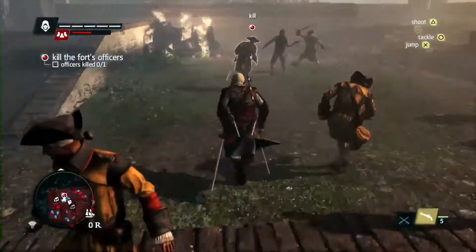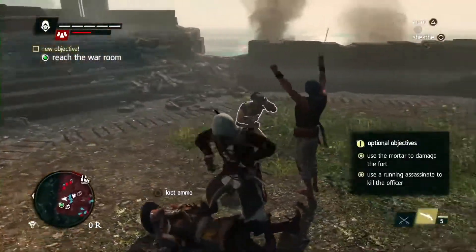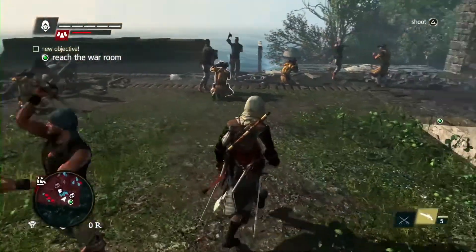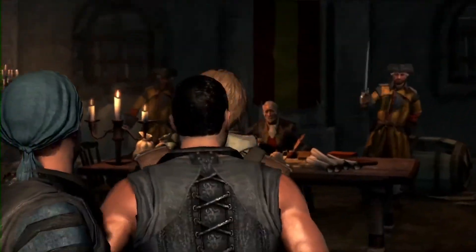Taking forts gives lots of rewards. It unplugs the map and shows the nearby locations. It unlocks side missions, shops, treasures, and collectibles — all things that help with the progression of Edward and the Jackdaw. And the best thing about taking a fort is that it's yours: it will attack enemy ships and protect you.